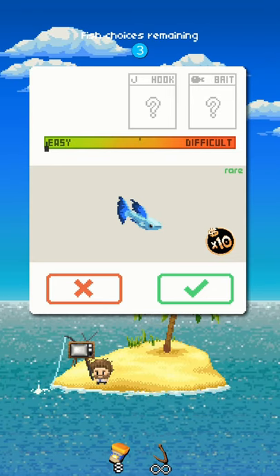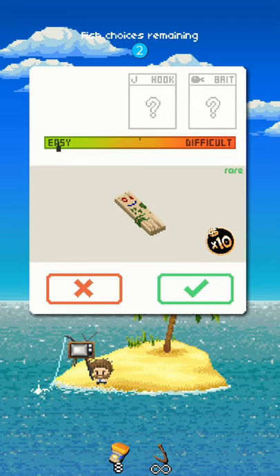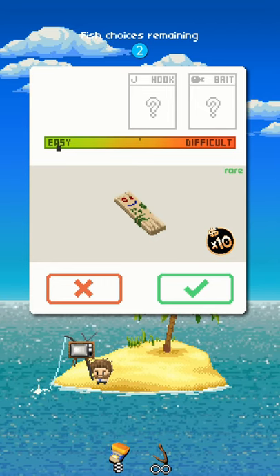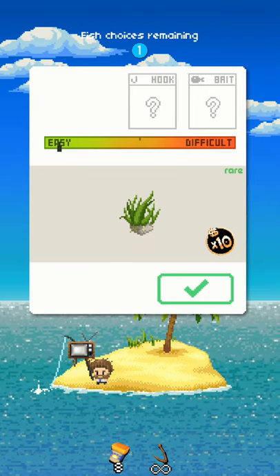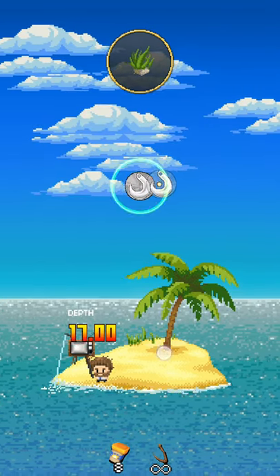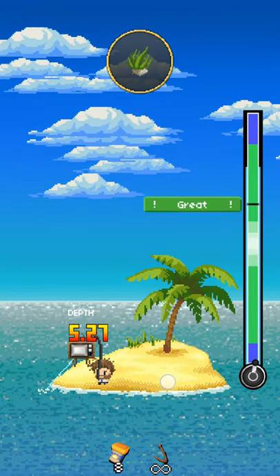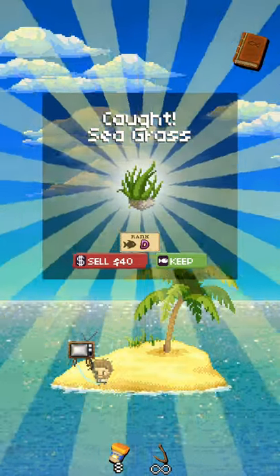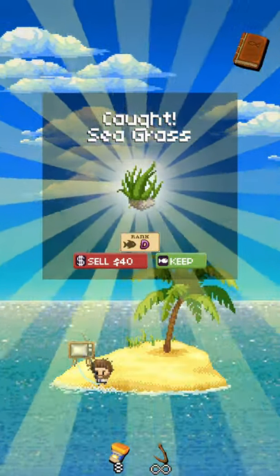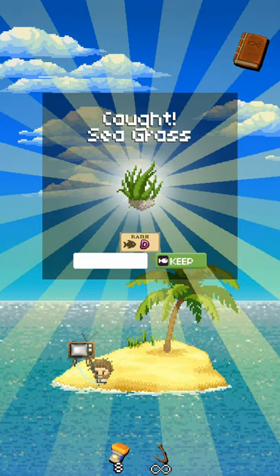The tricky decision we have to make now is: do we want to catch this rare one, or do we want to move on? I chose to move on, but then we get to the last fish and we have to catch that one. It wasn't the one we were looking for, but it was a rare one nonetheless. We have to tap twice at just the right time and move up and down on the right side, reeling in our line. That is how you catch a fish — that is the entire process we go through over and over again in our different missions.